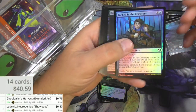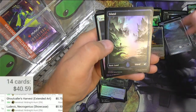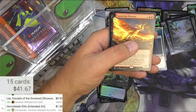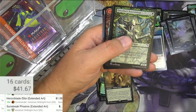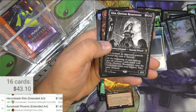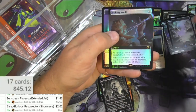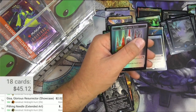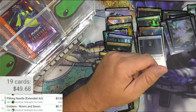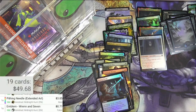Here's another pack of Innistrad Midnight Hunt. Duress, new art looks pretty good in foil. Join the Dance. Got an Island - very cool, I'll be hanging on these for myself probably. Curse of Silence in foil. Heron Blade Elite - there's a buck. Sunstreak Phoenix, we got a mythic - Gisa Glorious Resurrector, showcase version, a couple bucks. And a Piffing Needle Extended Foil - almost four dollars. There's a Ren and Seven token, or emblem I guess. It doesn't have a listing for the foil, but I'm going to hang on to it anyway.